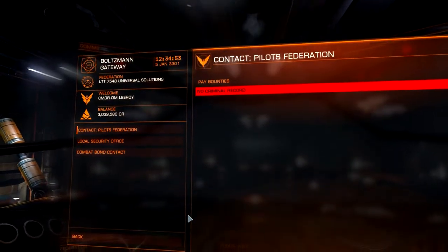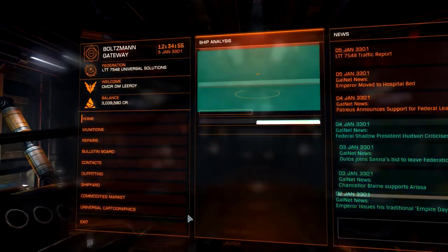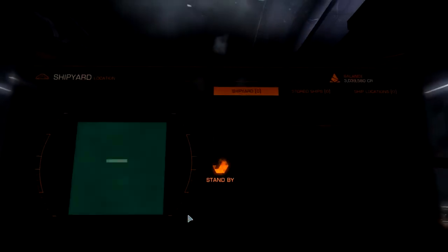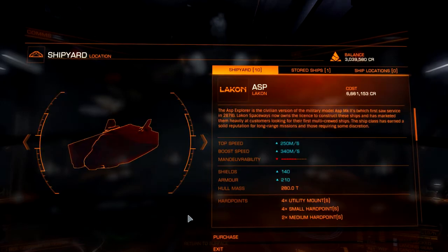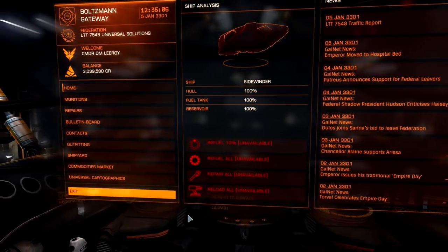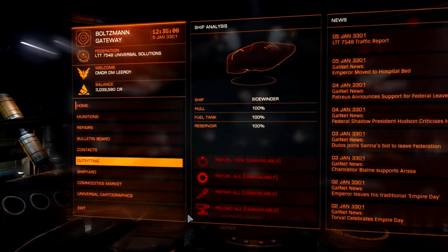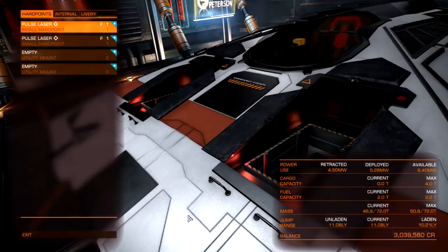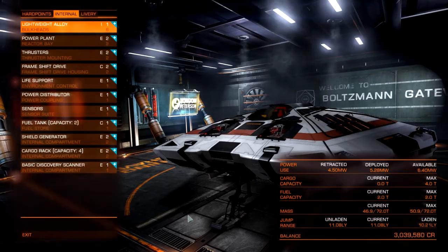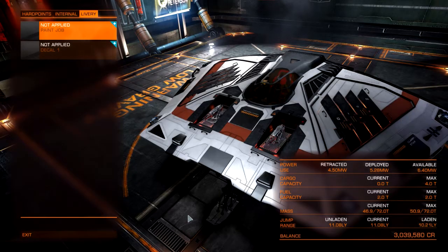You pay your fines etc. In the shipyard you can take a look at what's available for purchasing. Anyway, that's not the purpose of today's tutorial. Today we're going to be looking at the outfitting menu, which is a little bit hard to understand for new players at first, but with a little bit of help hopefully we can come to some sort of understanding.